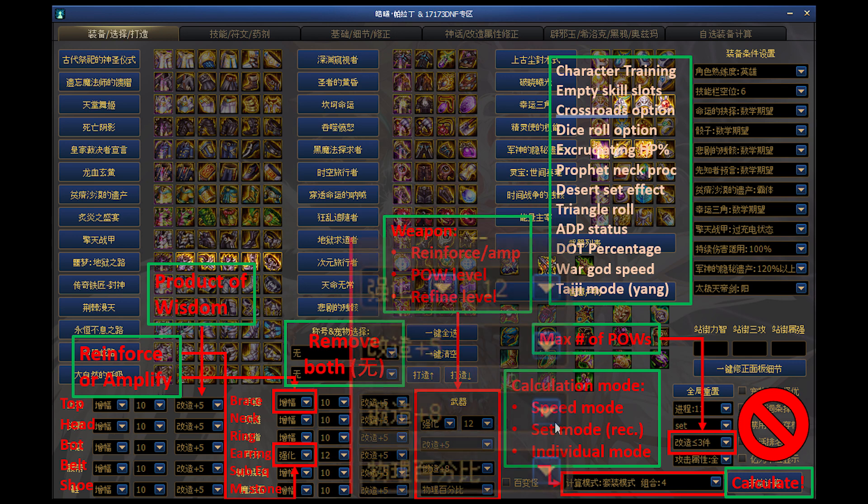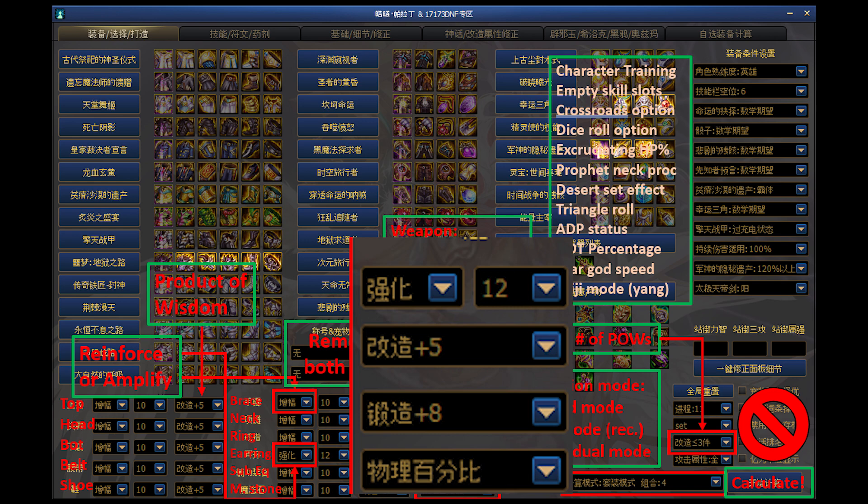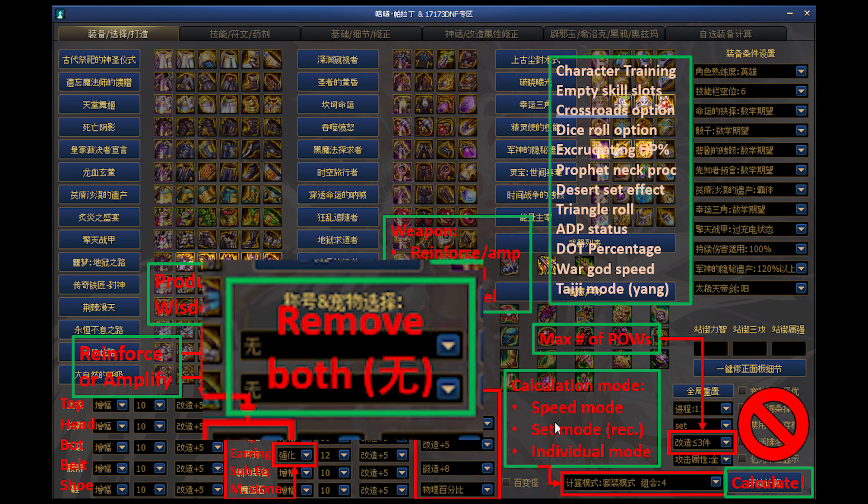Slightly to the right, you have your weapon at 12 reinforced and 8 refined. The plus 5s you see near your weapon area and on each gear slot refer to tuning levels in any applicable products of wisdom. Be absolutely sure to remove all titles and creatures in this box — we don't have the same creatures and pets that their server does. We'll have a workaround for our titles and creatures later.